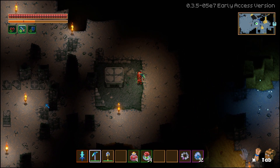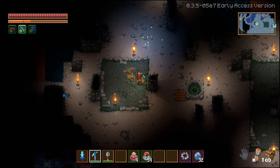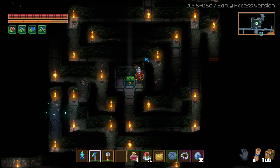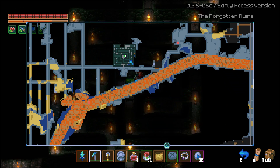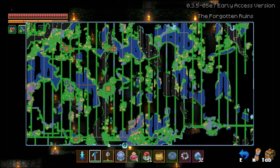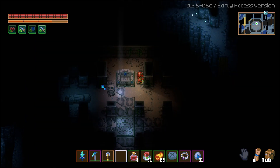We have the cabling chair, the cabling table, and we have the toilet. The water well, and pedestals. You can find pedestals inside of mazes in the Forgotten Ruins, and in both mazes and other areas inside of the Aziz Wilderness. Then the last item you can get from the Forgotten Ruins is the cabling throne.